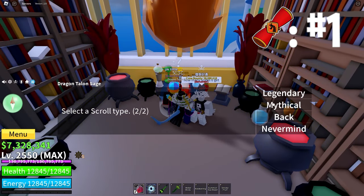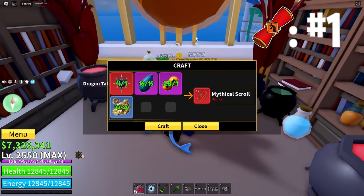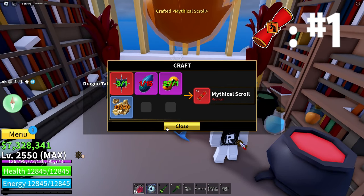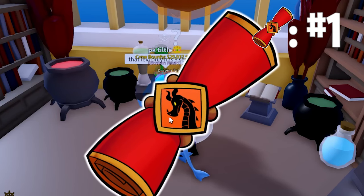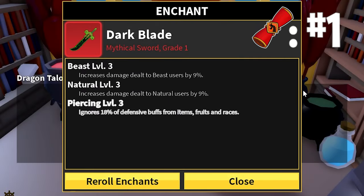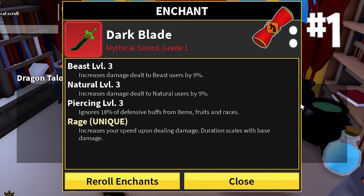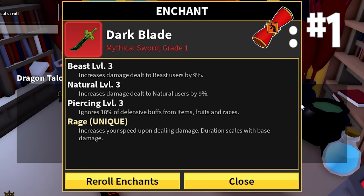This is the first Mythical Scroll that we're going to craft right here with all these ingredients. Let's go craft that and now let's use it. The first things we are going to get are Beast Level 3, Natural Level 3, Piercing also Level 3. Oh, and we got a unique — it's Rage. So on the first one, we got a unique. That's awesome.